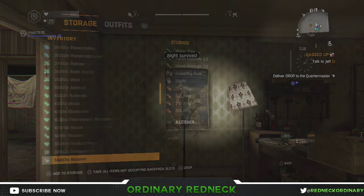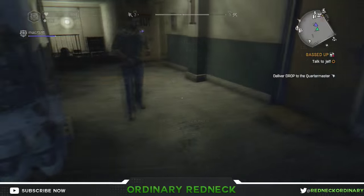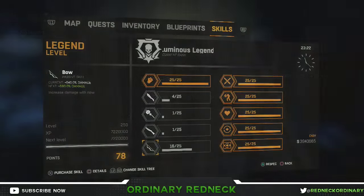Now your inventory is doubled. Do this until you have a few stacks of ninety-nine disaster relief packages. Now that you have a few stacks of ninety-nine disaster relief packages, let's get you to legend level 250.